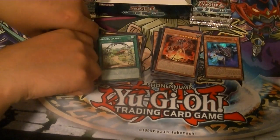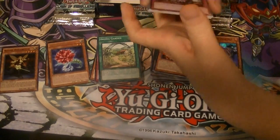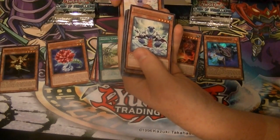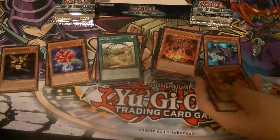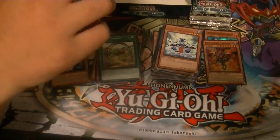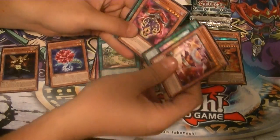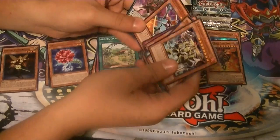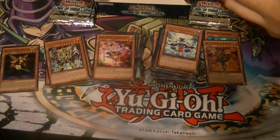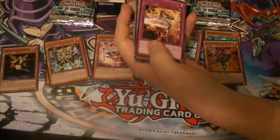Crystal Rose. It's our usual pattern — start off with one Super, then get halfway through the box, more Supers and a Secret, and then end the box with two Ultras. So I got a Rare — Escher the Frost Vessel — and Super Rare Red Eyes Black Flare Dragon. Crystal Rose on the Gray. Batman. Egg Night Champion — Rare. Egg Night Burst.